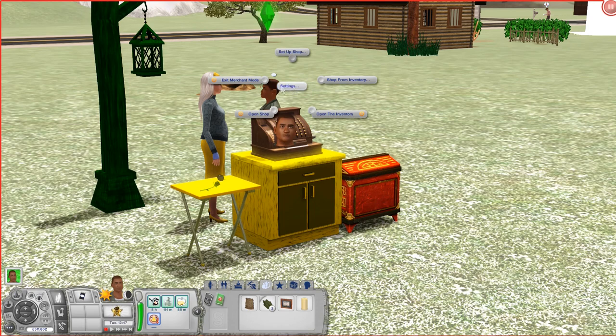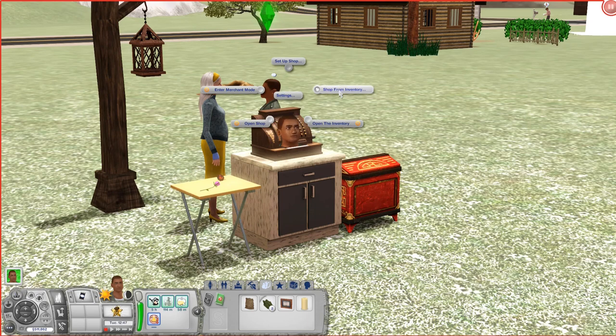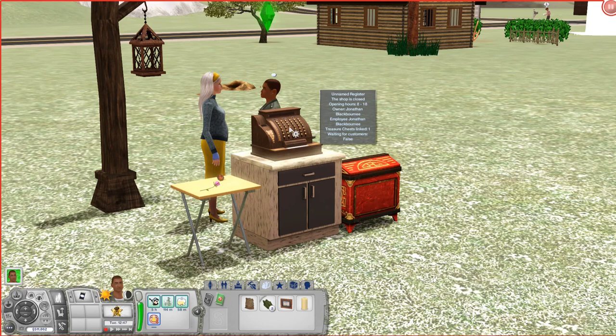After you set things for sale, you just exit the Merchant mode. When you hover your mouse over the register, you see basic information: we work from 8 until 6, our owner and employee is Jonathan, and we are currently not waiting for any customers. There is also an option to sell items straight from the inventory — you click and select buy items straight from the register. For that, you need to have a Merchant box linked to the register. You say shop from inventory and link to Merchant box, and now it's linked — you can see we are linked by one box.